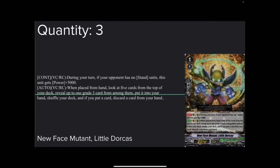Now onto the grade 1s. 3 copies of New Face Mutant, Little Dorcas — 8k base, 10k shield. Continuous vanguard and rearguard: during your turn, if your opponent has no standing units, this unit gets plus 5k power, making it a 13k base if your opponent has nothing standing.